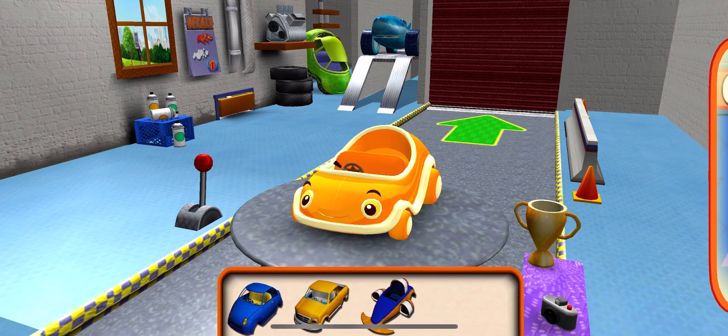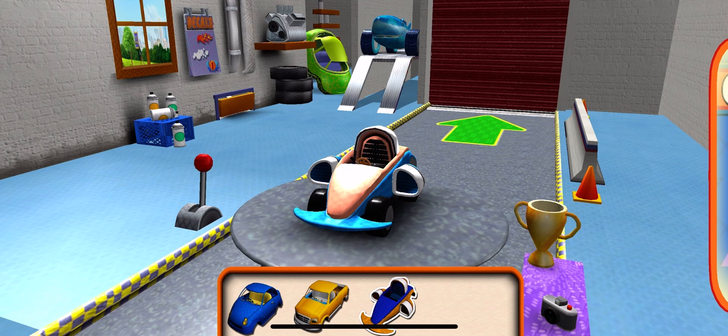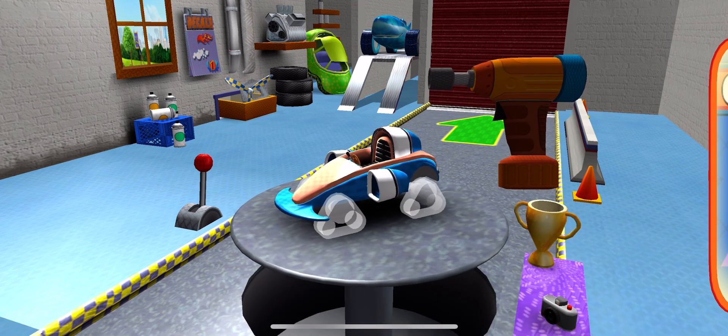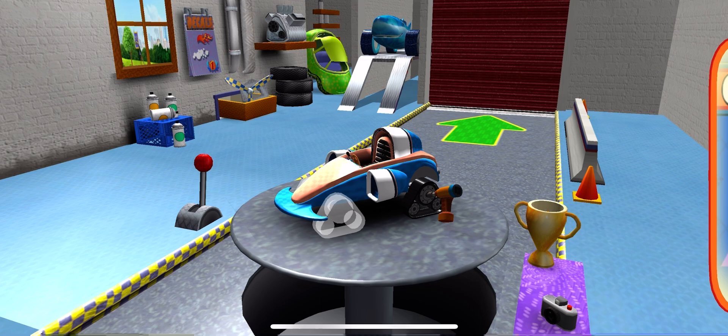Choose a car body. Terrific! Now you can add tires, bumpers, engines, decals, paint, and extra parts. Drag to add tires to your car. Tap the tires to fasten them to the car.